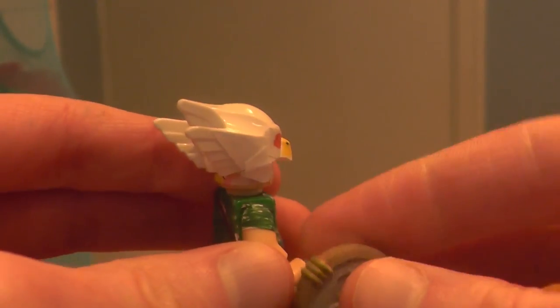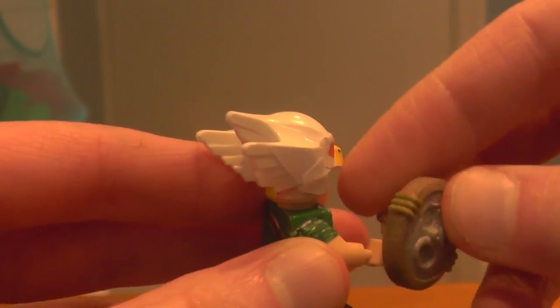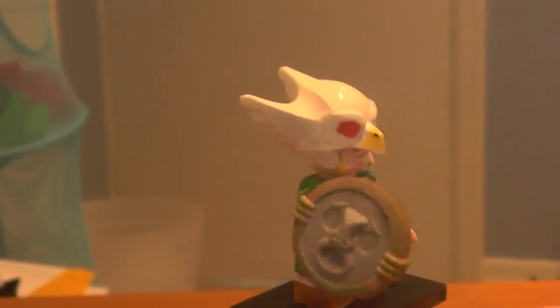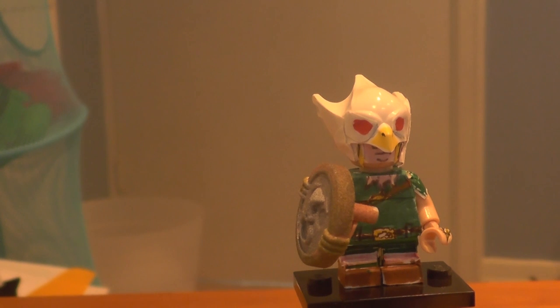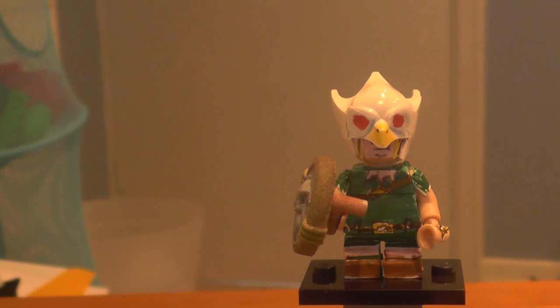We've also got the Great Fairy Sword here, that you get from those very creepy Great Fairies. And don't get me started on the Great Fairies' Mask. Here's the last accessory for Link — it is the Mirror Shield, which allows you to reflect light onto sun spots to open doors. It's also used in a boss battle, maybe a mini-boss. That's all there is to Link.